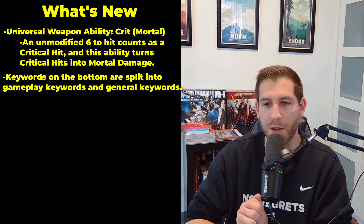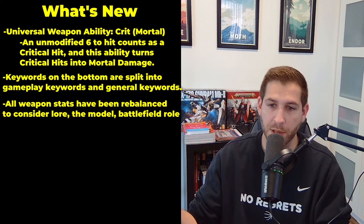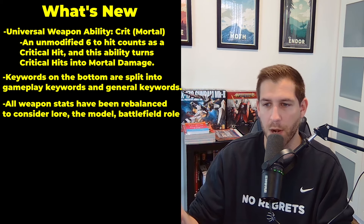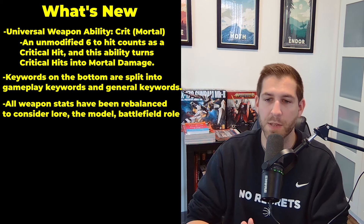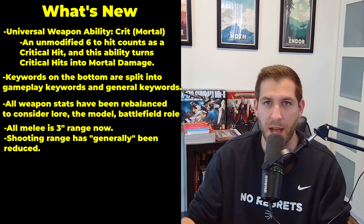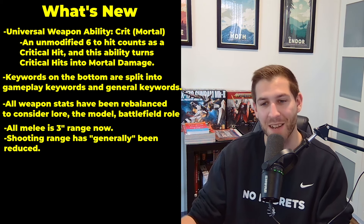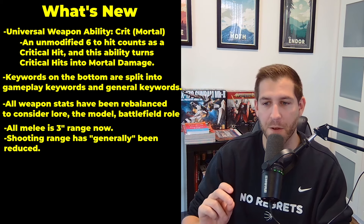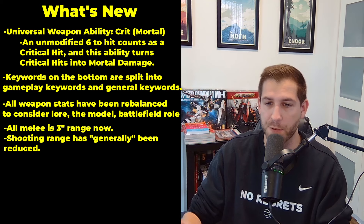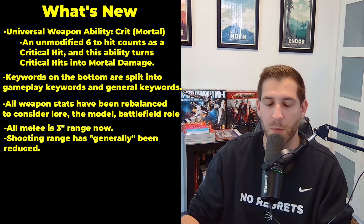All the weapon stat functions the same way, but all weapons have been rebalanced in fourth edition — they've claimed this is to better reflect each unit's miniature, their lore, and their battlefield role. Melee weapons all have a three-inch range now, and all models will just have that across the board. Missile weapons have had their range generally reduced — that's verbatim from the article. So missile weapons range is getting nerfed, and we have to wait and see more information about that.